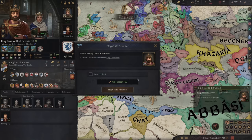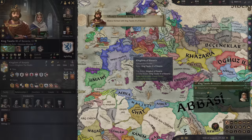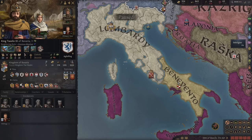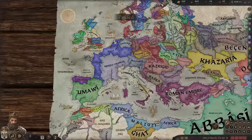We swayed King Tato and now he has 55 opinion of us, so Bavaria will also accept an alliance. We now have three pretty good alliances. Our tribute just paid 43 gold to us. We are maxing out the army and researching mustering grounds so we can get an even bigger army, although that is still 70 years away. Nobody is yet allied with Charlemagne, which is good.